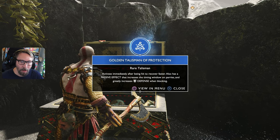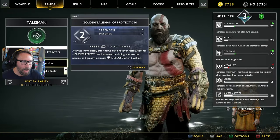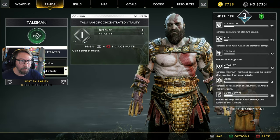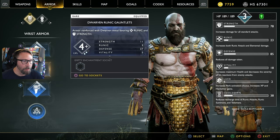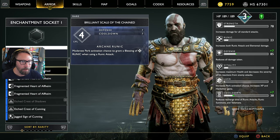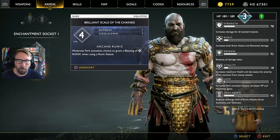We have to go with that one right now — we had a small health burst before but this is better. Hell yeah! We're also missing a socket — let's go to sockets. I'm going to go with Brilliant Scale of the Chained: chance to grant a blessing of runic when using a runic attack. Hopefully we should have those in there.